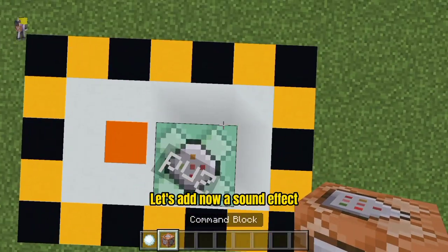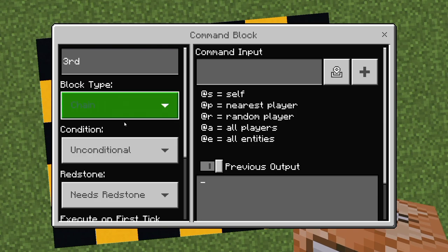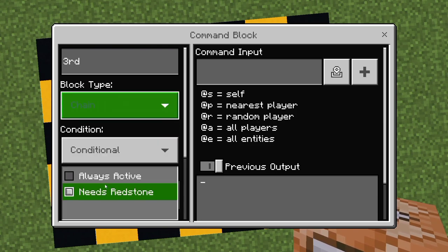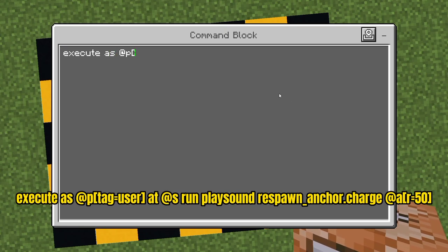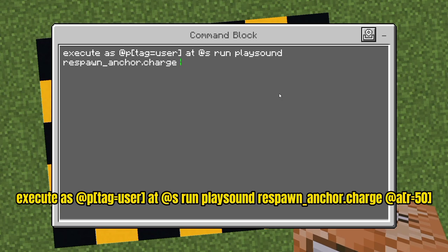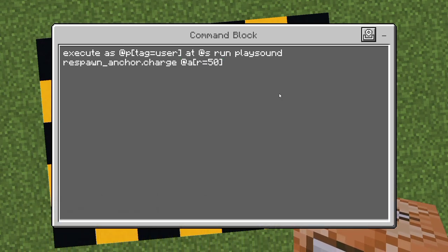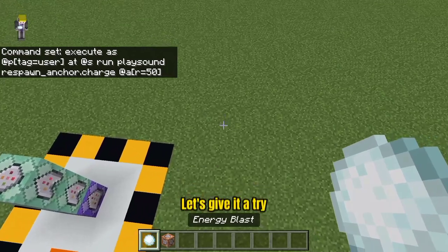Let's add now a sound effect. Every time we throw a snowball, this play sound will play. Let's give it a try.